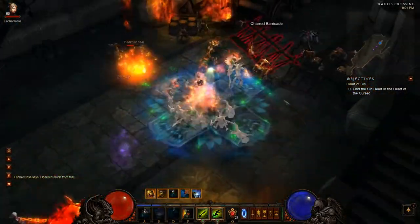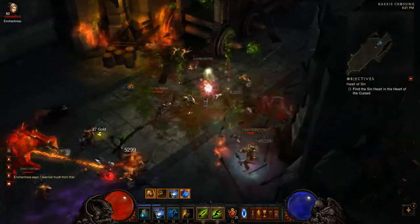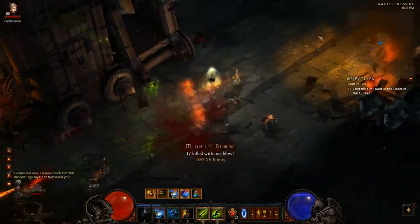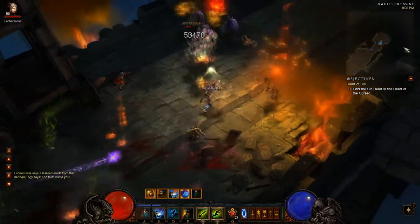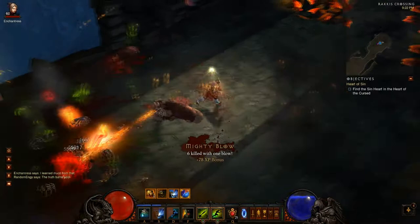Hey everyone, this is RandomEngie, and I'm going to show you how I farm Inferno Act 3 with Zombie Bears. It's a really fun build that rewards aggressive play with really fast elite kills, and I think it's basically the best way to farm Act 3 for Paragon XP, for loot, or for anything.